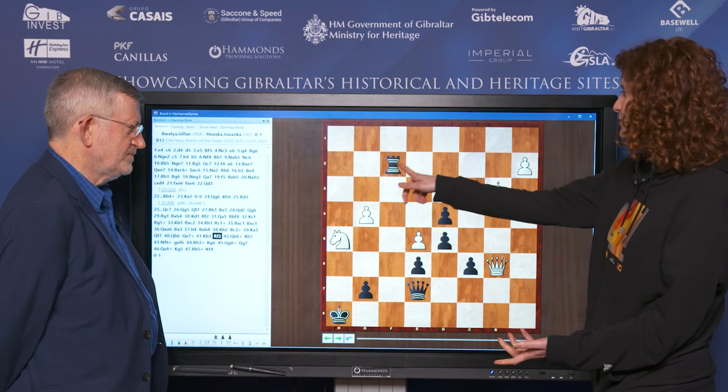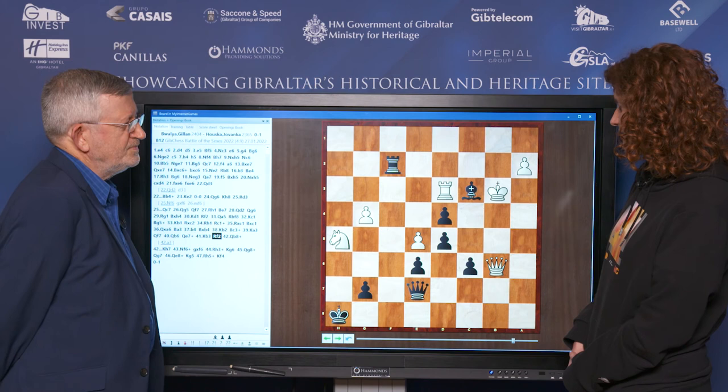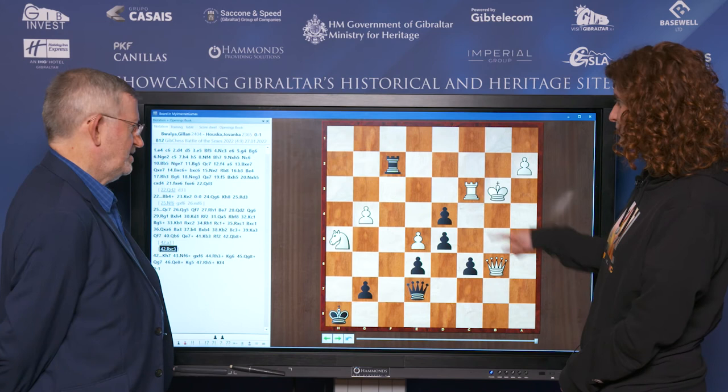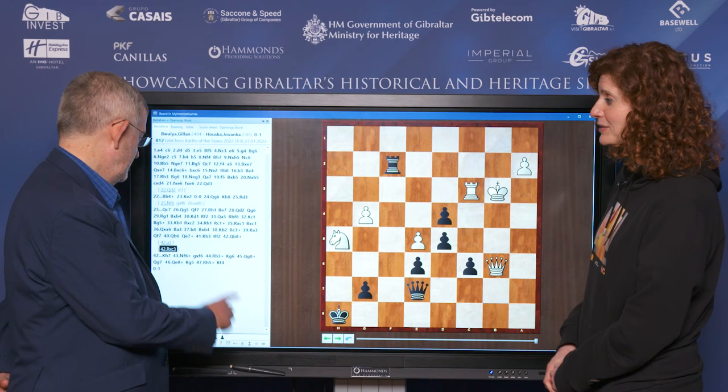It looks great — after all, the rook threatens b3. Yes, I played rook f2. I let out a terrible sound when I realised that rook takes bishop is actually possible, and pawn takes rook is met by queen takes rook. I don't know what would have happened there — maybe I could have survived for a draw. I was really kicking myself. Thankfully, my opponent didn't spot that.